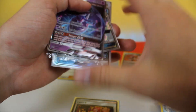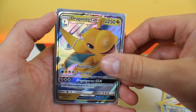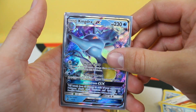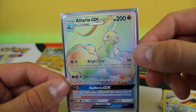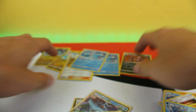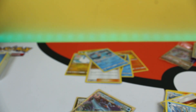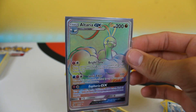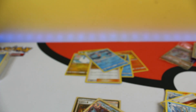Look at that guys — four GX cards. Obviously this one's a promo, but it's still pretty sick. That Dragonite GX, I really like that one. Can't forget about the Kingdra GX, and then the best of them all — Altaria GX secret rare. This set is just unbelievable, there are so many cool cards. I'm so happy we were able to open this. That's gonna wrap up today's video — if you enjoyed, be sure to like, comment and subscribe, and we'll see you all next time!